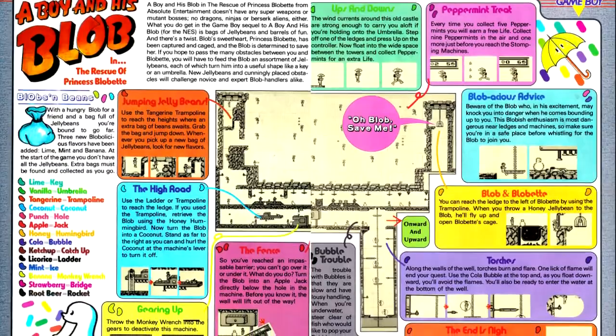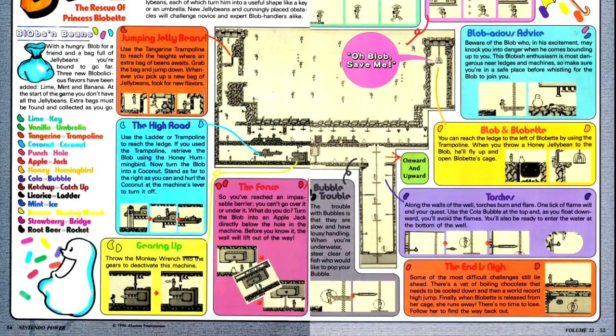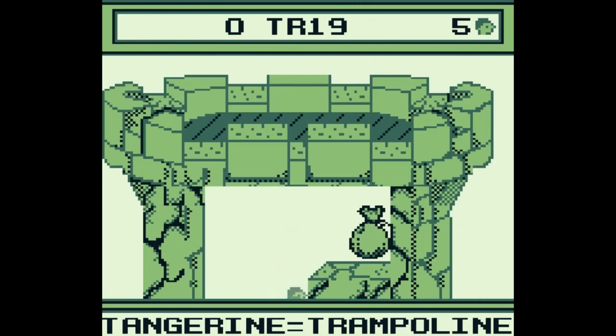Next up is the sequel to A Boy and His Blob for the Game Boy, with a map of the fairly expansive first level. This game is utterly abysmal. It has all the problems the first game had with convoluted and unclear logic, with the design of the game's levels being too large for the Game Boy screen, combined with a lack of a map to help you tell where you are, and additionally a whole bunch of other obnoxious problems.